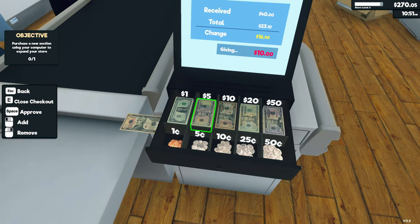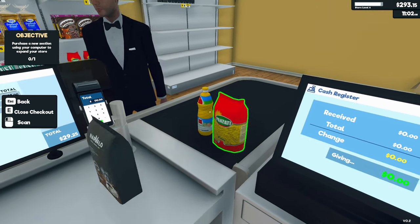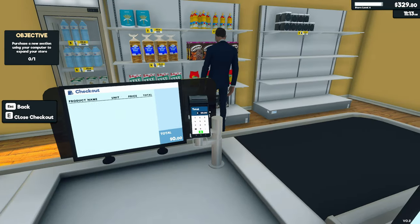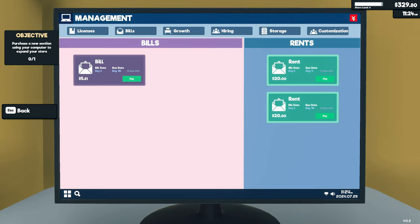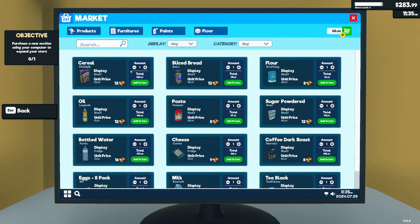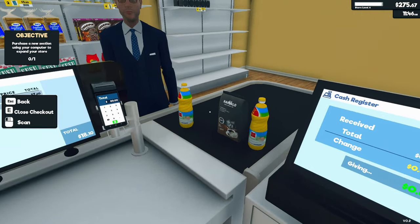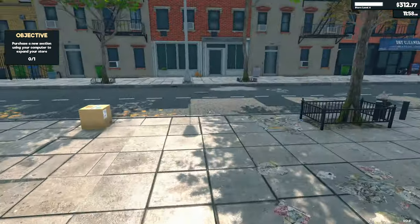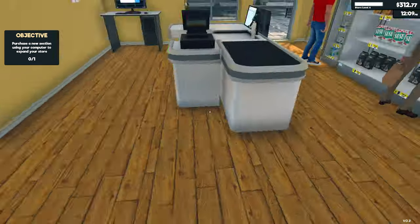$16.90 change. $36.65. We haven't got a lot of flour left, have we? Let's buy some more flour. Two seconds, sir, I will be right with you. He's bought the last of the flour, so that was good timing. Credit card. Let's grab the flour from out here before people complain they can't find it. We still have a little bit on the shelf. It's okay for the moment.